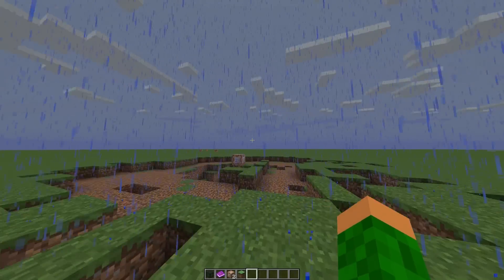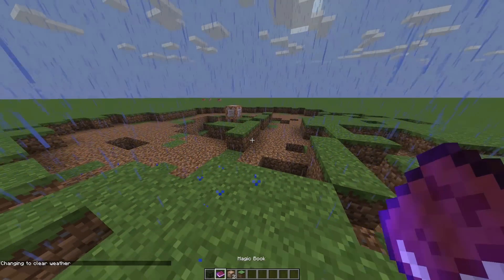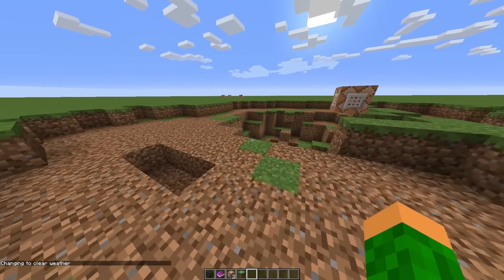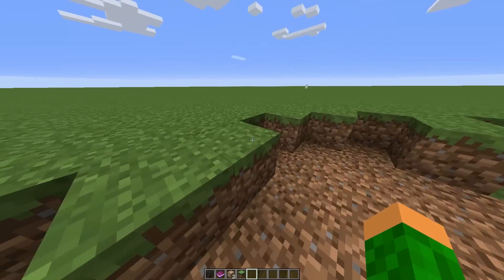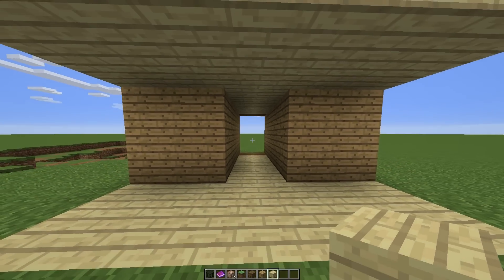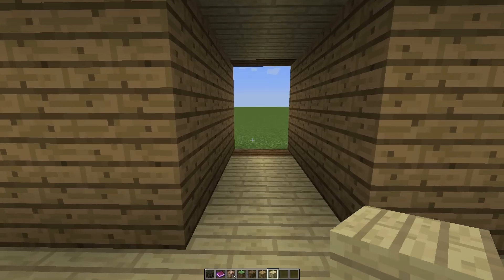Okay, this is my creative world. I have this awesome book. Let's turn the rain off. All these holes are because I was testing my sounds — I was talking and punching, trying to get sounds right. So ignore that crater. Pretend this is a corridor. Put my field of view down a bit so you don't see the edges.